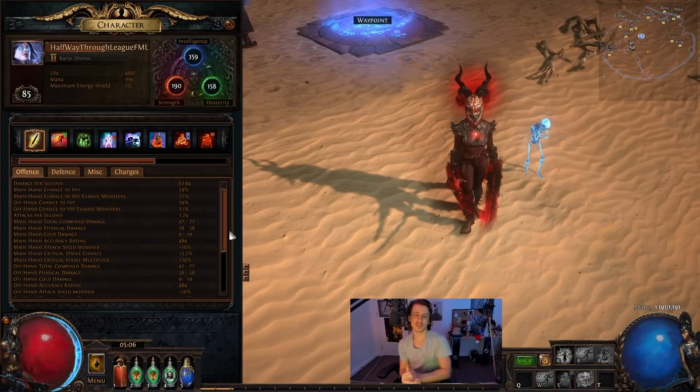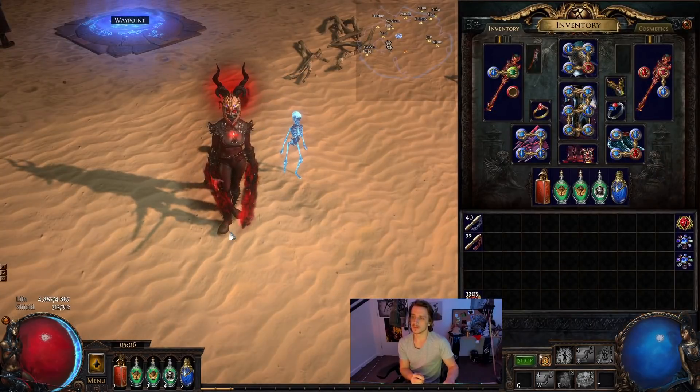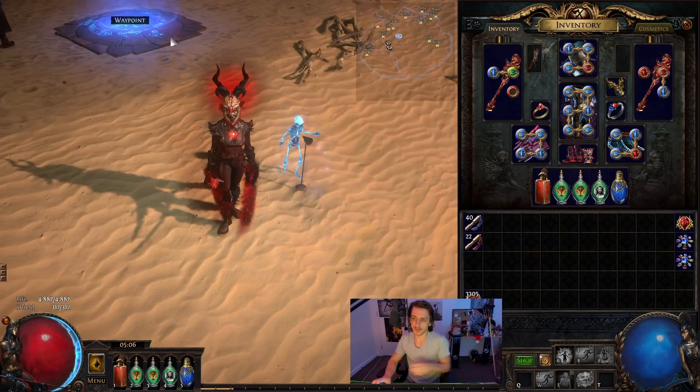Here's our current character — level 85 Necromancer, halfway through league. Mapping is a little bit iffy, but with double beyond sextants and all that we're pretty effective. I just have to take it a little slower and more careful compared to some other builds I've played recently.